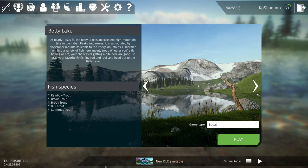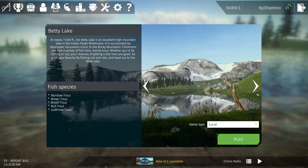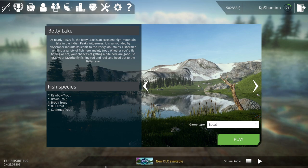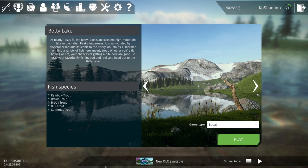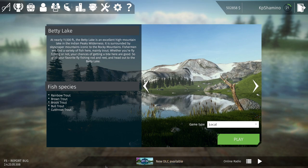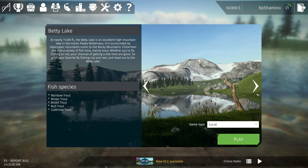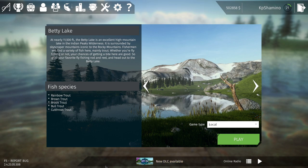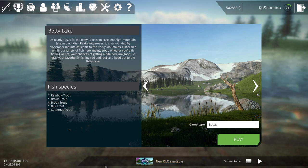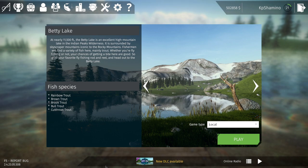Hello guys, KPShamino here with a new video for Ultimate Fishing Simulator One. As promised, I'm going to show you the aquarium DLC in this video, which is coming out in probably about three weeks. You need to pay four dollars for that DLC. You get seven aquariums in total and you can stack 30 fish in each of them.